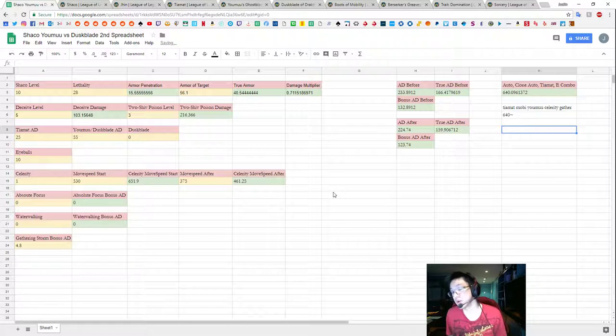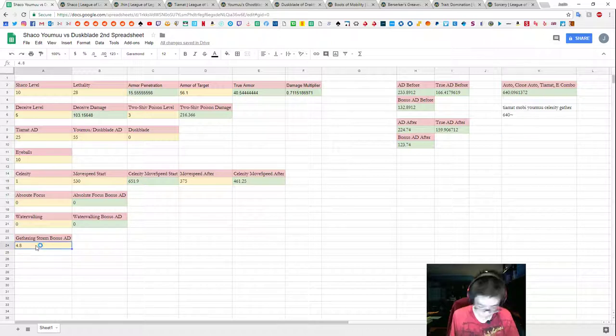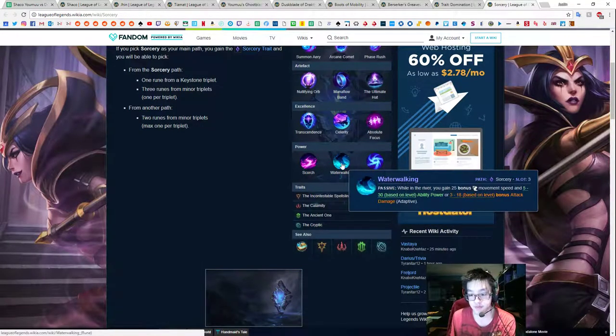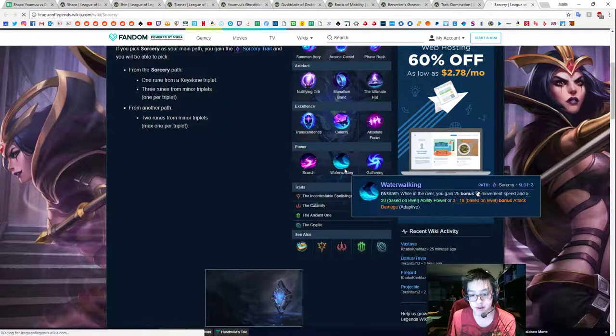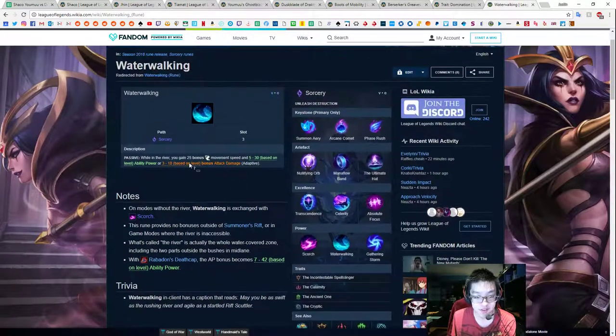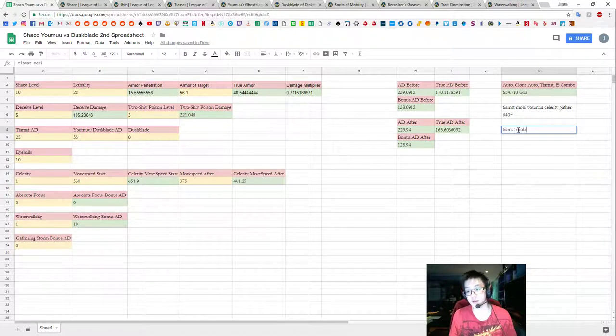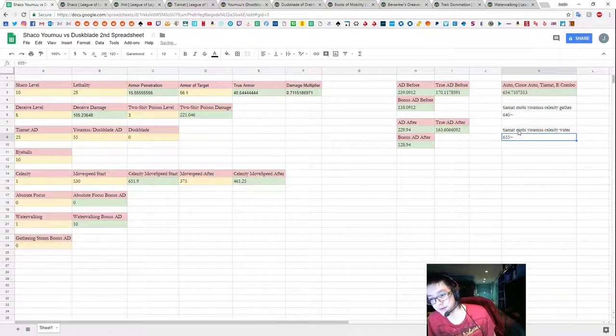Now we have to compare how much damage that does in a burst combo versus some alternatives. For example, if we run Celerity and Waterwalking instead — at level 10, Waterwalking gives 3 plus 18 per level, which translates to 10 AD at level 10. If we substitute that in, then Tiamat, Moby, Yomu's, Celerity, Waterwalking is going to be 655 damage. You're getting roughly 15 more damage in your burst combo, which makes sense.